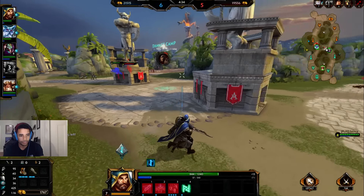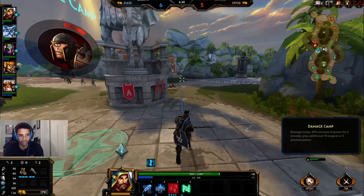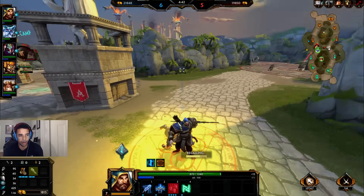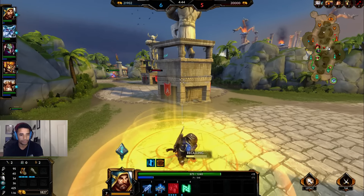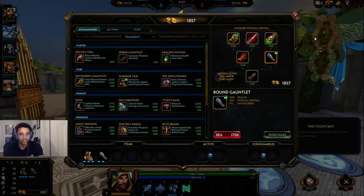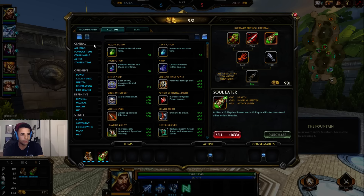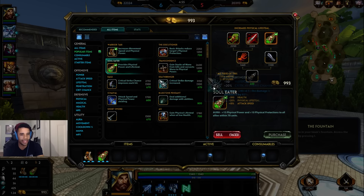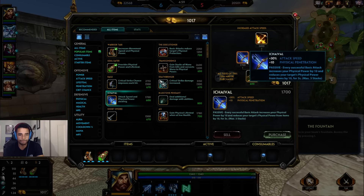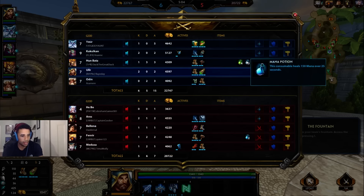I'll go ahead and get some farm over here, even though they're putting some pressure on Emir. I could back actually — grab and finish up Soul Eater, get that aura going. That lane's dealing with my minions over there so I'll have time to get back. Then I think we'll move into Ichaival or maybe Executioner — I'm curious.